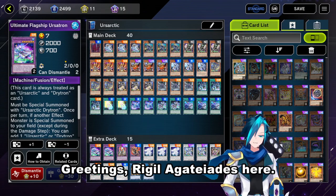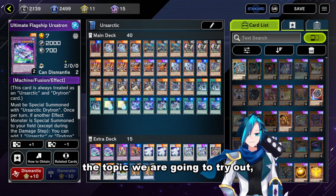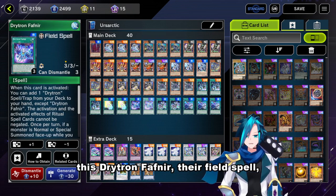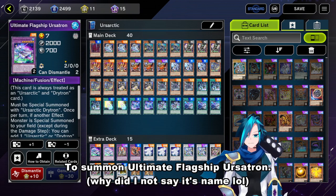Greetings, Ritual Agatidis here, and this week with our Azartic-ranked duels, the topic we're going to try out is the Drytron cards. The Drytron cards involve using Drytron Fathnir, their field spell, to search Azartic Drytron — a fusion spell — to summon this fusion monster.